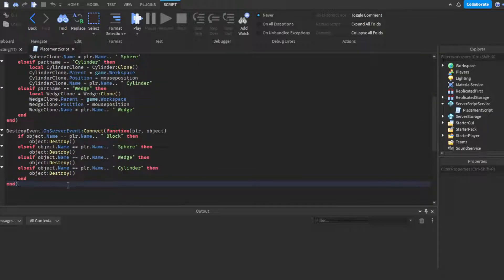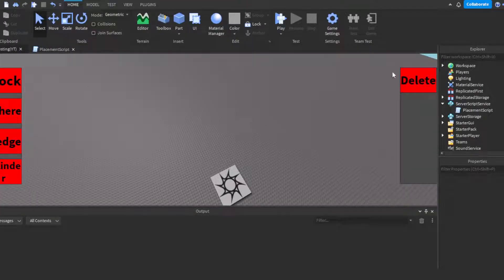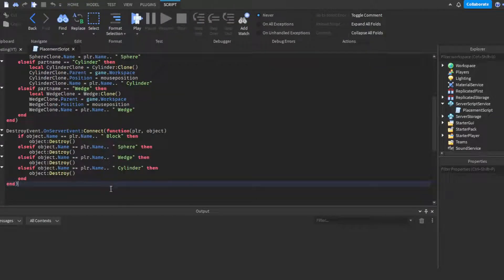For the destroy event, you do DestroyEvent.OnServerEvent. It checks whether the object name matches the player who sent the remote event. You want to make sure it only matches names belonging to that player — you don't want players to be able to delete any random object in the workspace, because then they could delete your whole map.